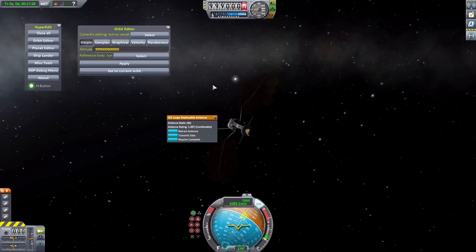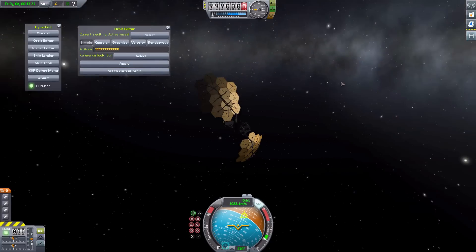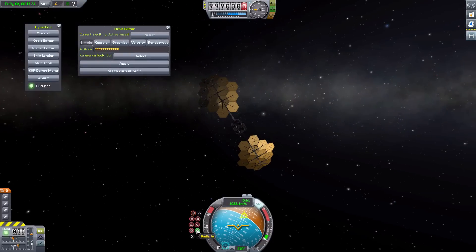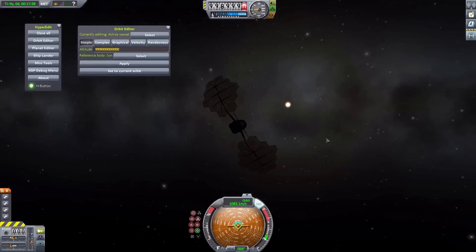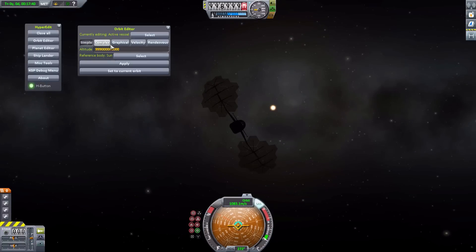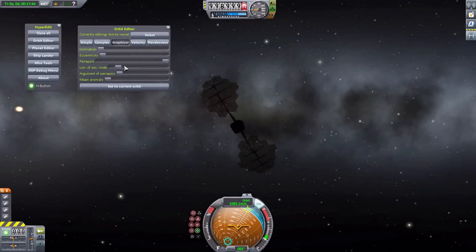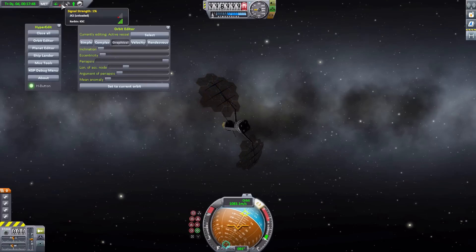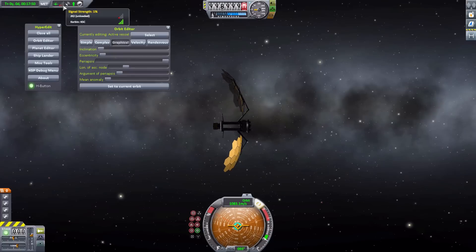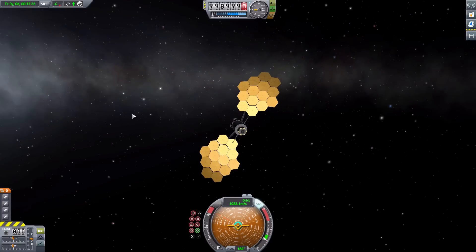And apply. There we go. Currently we have no signal, because something's probably blocking us with where we're at. Let's go radially in to make sure. There is our star — let's adjust our orbit a bit until we actually get a signal when nothing's blocking us. There we go — we now have 1% signal. But that is enough for this probe to now have full control over itself.